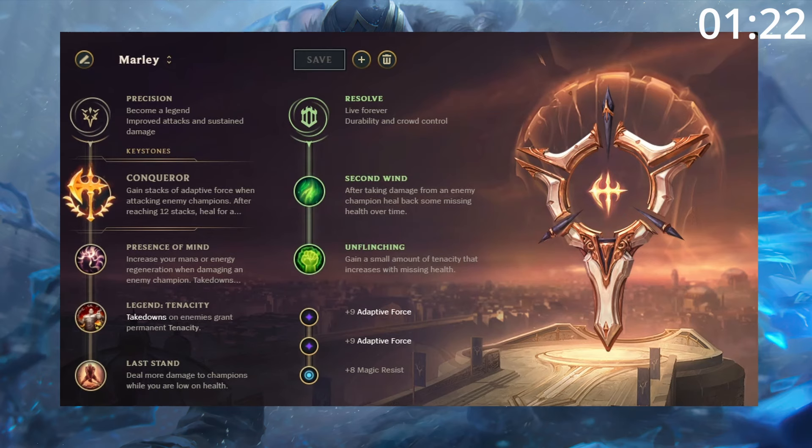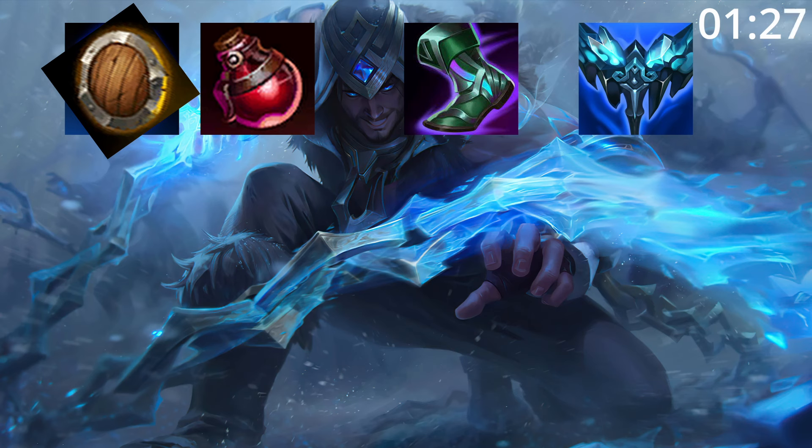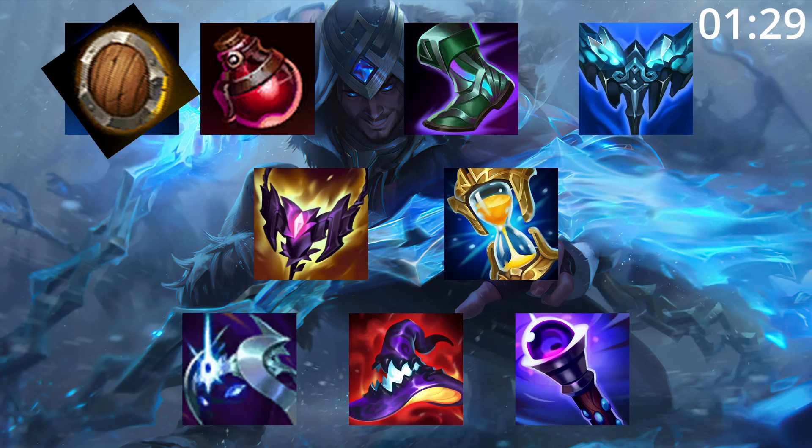For runes, take this — you get to Conqueror incredibly fast. For build order, start Ring and Potions or Shield and Potions, into Tier 2 Boots and an Everfrost. From here, these are great items before finishing your build with any of these.